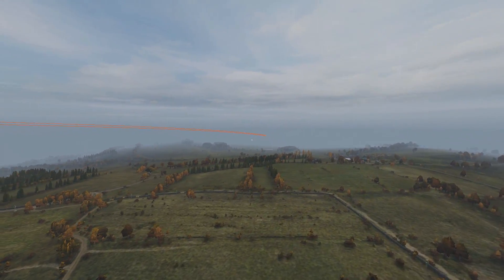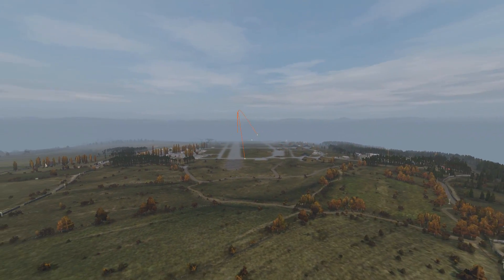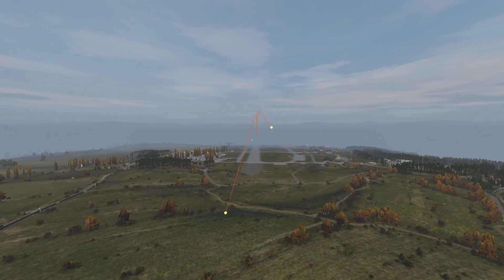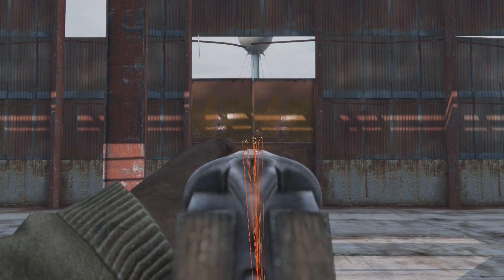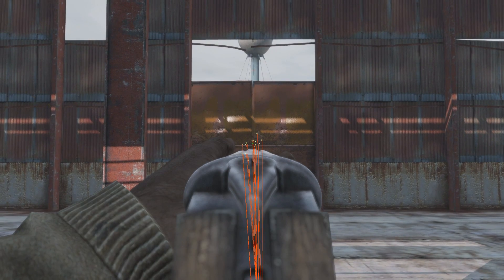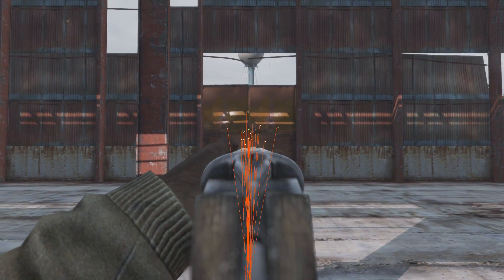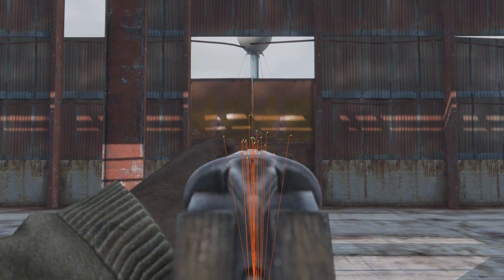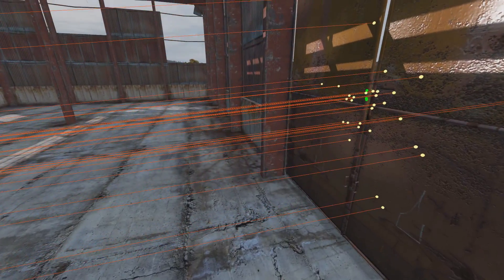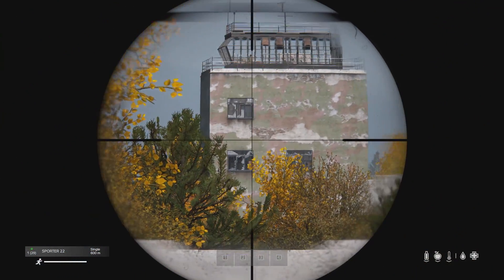The only other stat that determines a bullet's external ballistics is dispersion, which is shown here by firing both barrels of the Blaze at once, and as shown by the sawn-off double barrel, which has some crazy high dispersion. Concluding external ballistics, I'll give you a tip which may just save your life.